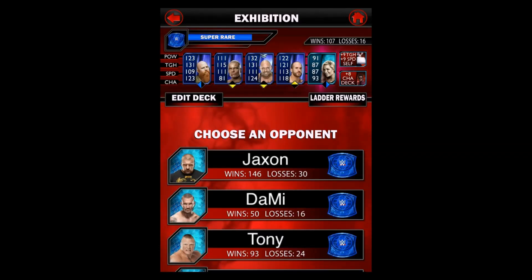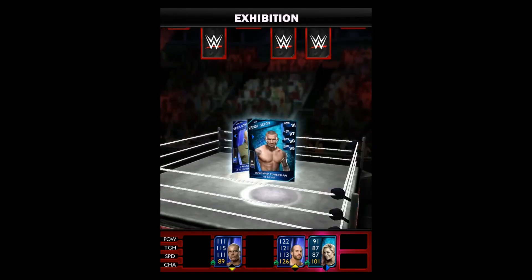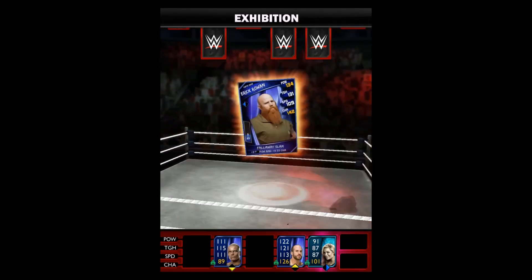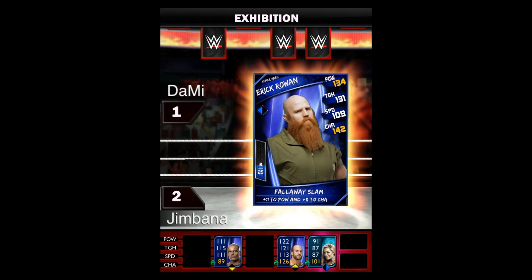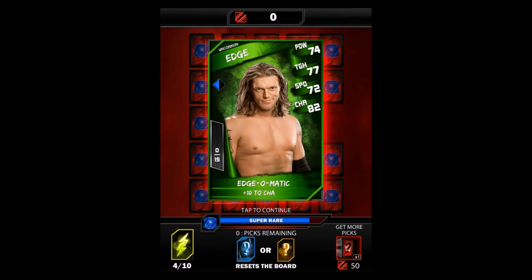There's the basic level game, the exhibition match, which is a kind of you pick five of your mates, I'll pick five of mine and let's have a rumble. The winner of the three belt challenge gets to blind pick two more WWE cards from a pack. But even if you lose, you don't go away empty-handed as you get one pick as well.